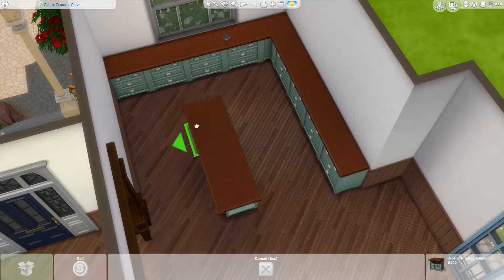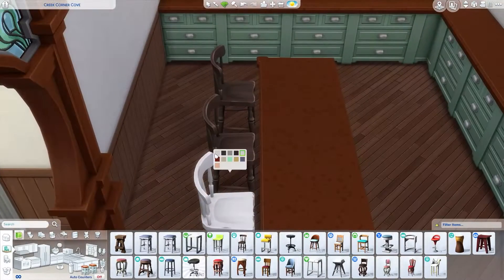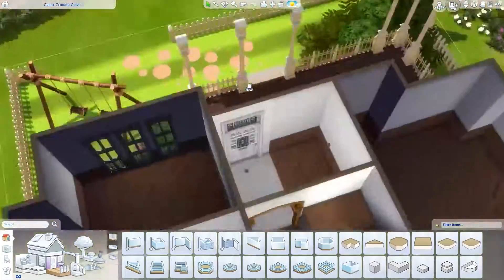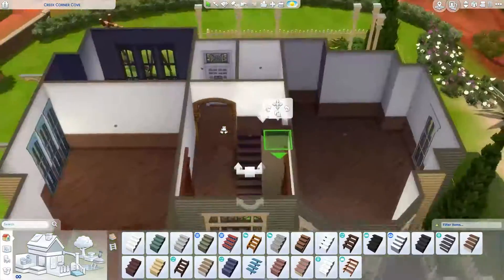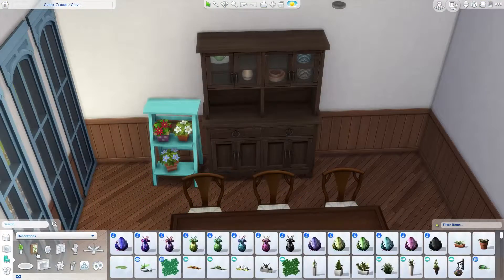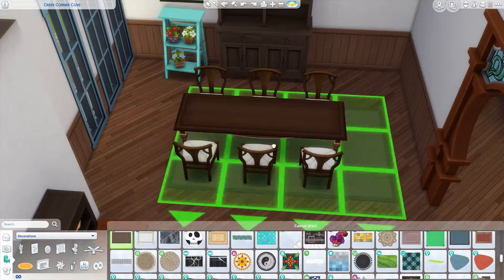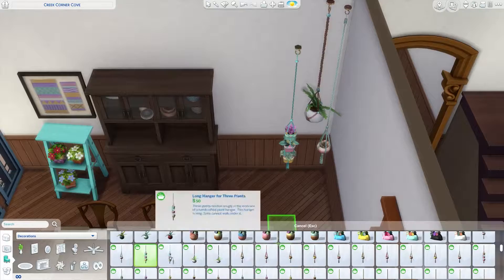It's a game changer — especially for mid-century modern homes with high walls that share windows, but also for so many other designs. We can now make custom arches with windows and doors, and combine it with tools like MOO. I think Kate Emerald is going to have a field day with this update. I was so happy when I saw the tweet.